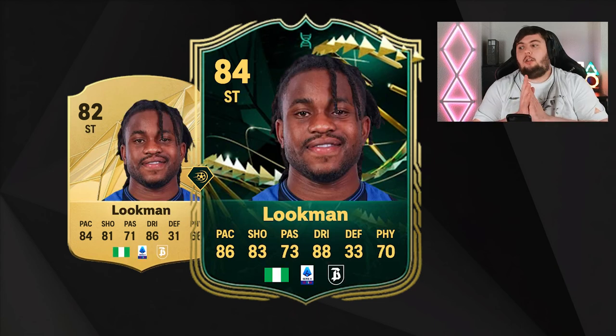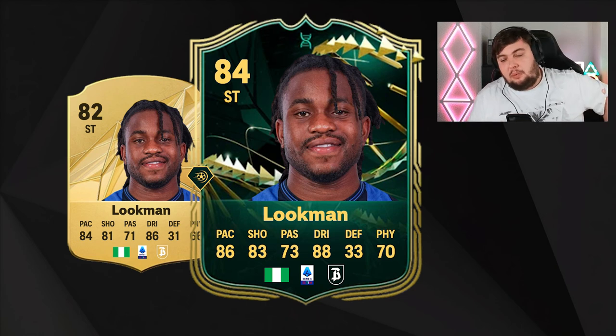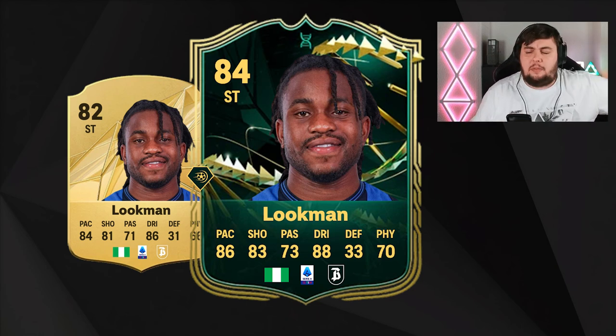Next is Adam Ounas, 82 rated, playing in Serie A — formerly of Everton. His base card has 84 pace, 81 shooting, 86 dribbling, and 66 physical. With the evo I roughly predict 86 pace, 83 shooting, 88 dribbling, and 70 physical — really good for a striker. With Serie A not being as heavily licensed this year, he'll probably be one of the cheaper options, making him a great starter striker pick.